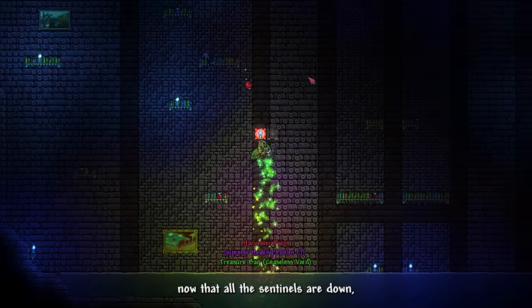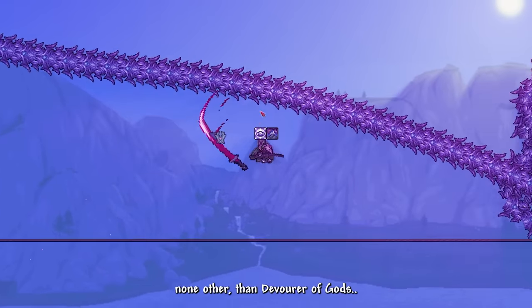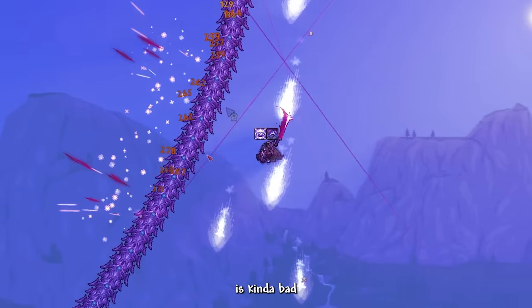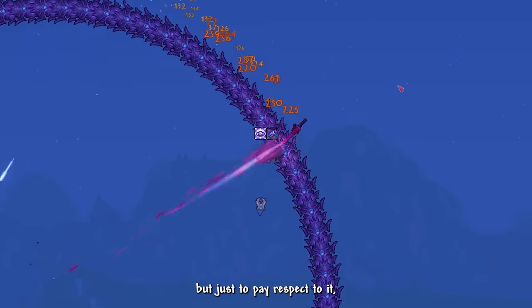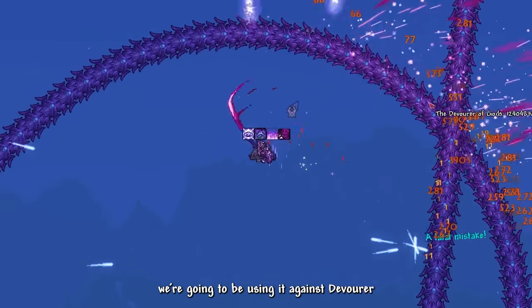Now that all Sentinels are down, let's craft the Cosmic Worm — it's time to summon the Devourer of Gods. I know this version of Murasama is not great against worm bosses, but just to pay respect to it and so the video title makes sense, we're going to use it against Devourer.